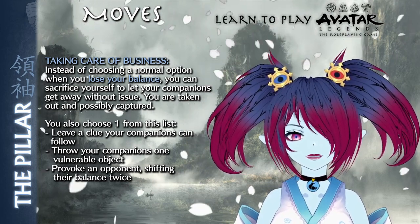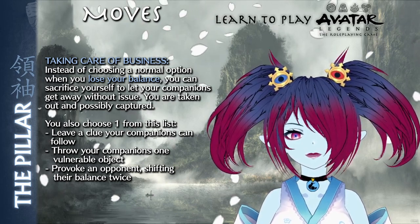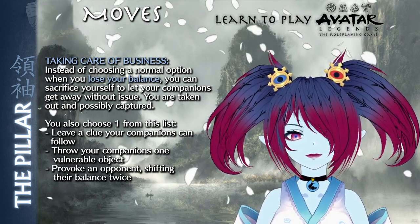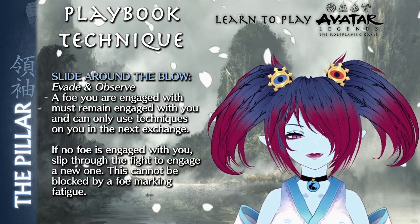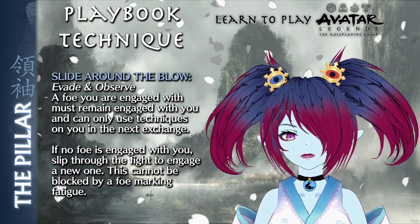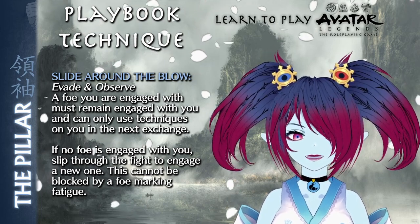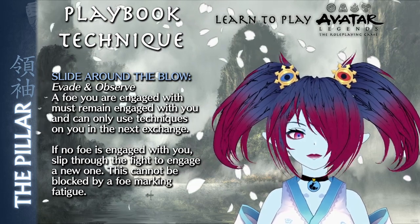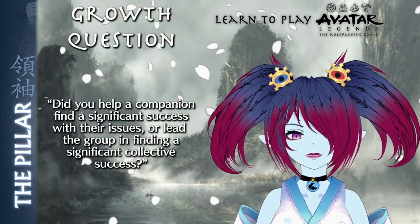The Pillar can also choose one of the following: leave a clue for your companions to follow, throw your companions one vulnerable object, or provoke an opponent and shift their balance twice. The Pillar's advance technique is Slide Around the Blow, an evade and observe technique that forces a foe engaged with the Pillar to remain engaged and only able to use techniques against the Pillar in the next exchange. If the Pillar is not engaged with the foe, they may slip through the battlefield to engage a new foe, and no foe can mark fatigue to stop the Pillar.